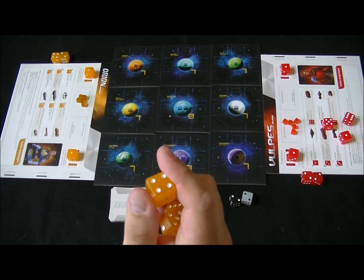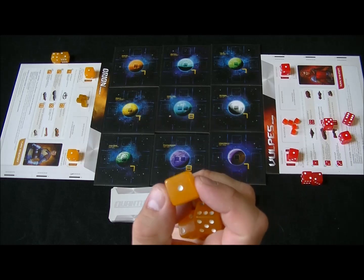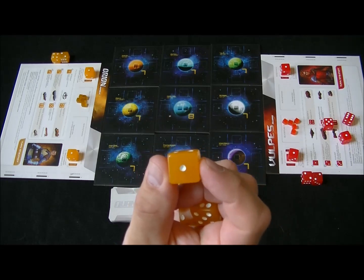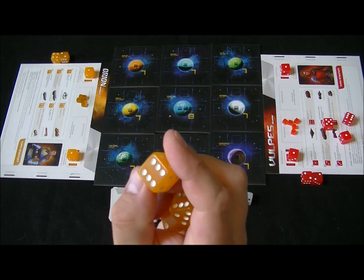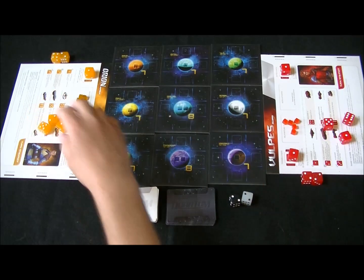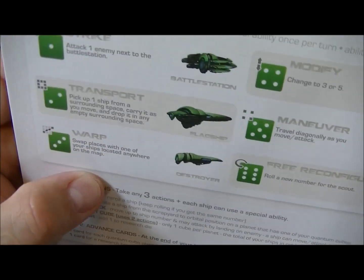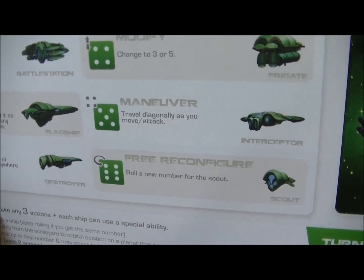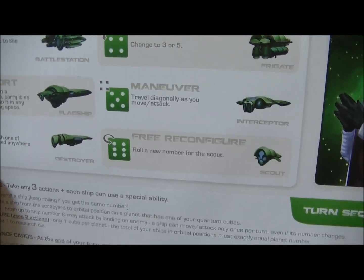Let me explain what these dice represent. They are our ships in our fleet. The value on each die face represents the ship type, its combat value, and also the number of spaces it is allowed to move. A number one is the most powerful ship in combat, yet it does not move very much. A number six is a scout ship — very weak in combat but allowed to move very quickly. Each of the ship values is explained in the middle of the command sheet, and each ship has its own special abilities to use on their turn. For example, the scout ship can be re-rolled for free to reconfigure it.